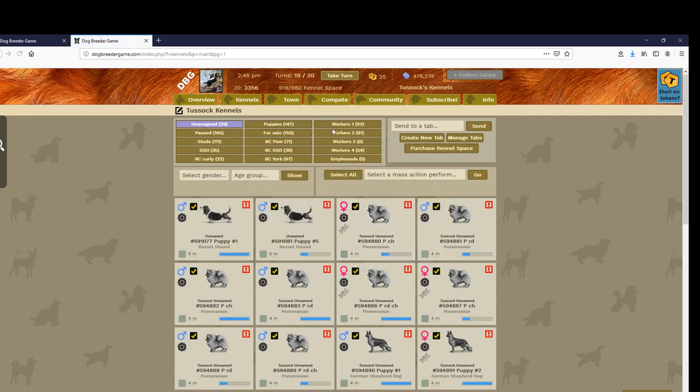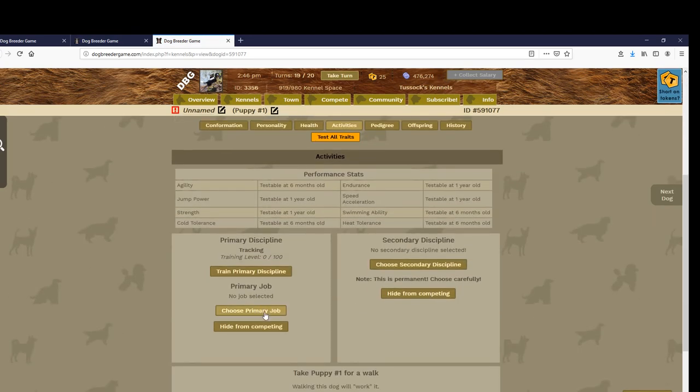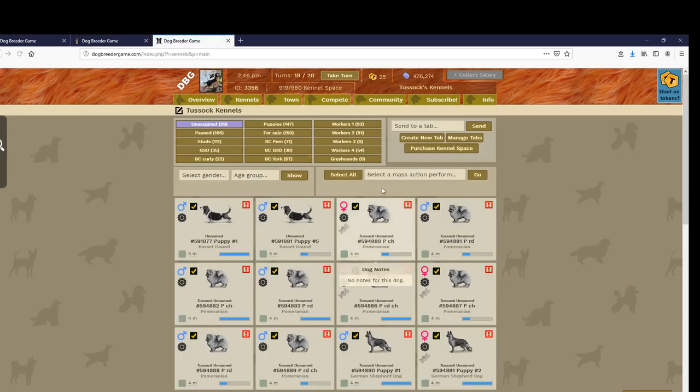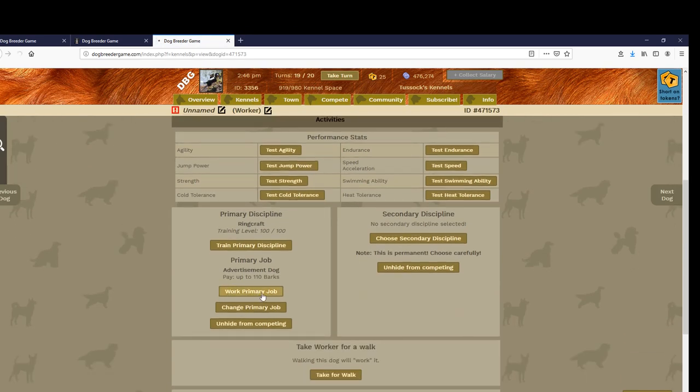You work dogs by going to the same page as training — activities — and click shows, primary job, and select. Once the dog is fully trained, preferably, you can work it and you get 78 barks. I get this on this one particular dog — all dogs earn different amounts.